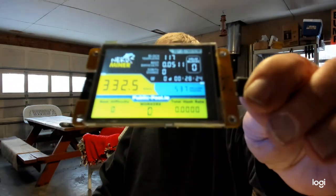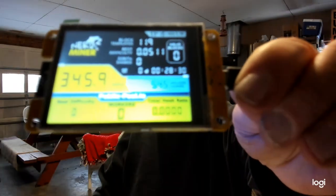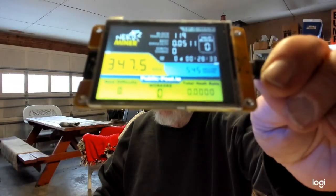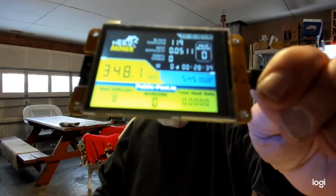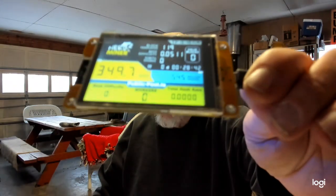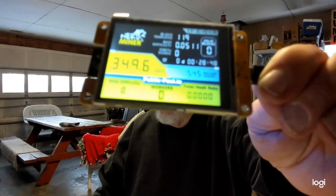Hey guys, Gary from DIY Electronics. I've been mining for 28 minutes. Look at the bottom row — I'm hashing out at 348 kilohashes a second. I've got no difficulty, no workers, no total hash rate, but I am mining right now. I'm mining on digibyte.solopool.org or something like that. I'm not mining Bitcoin.